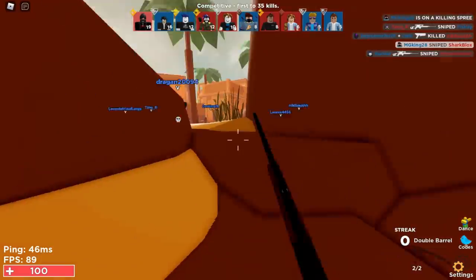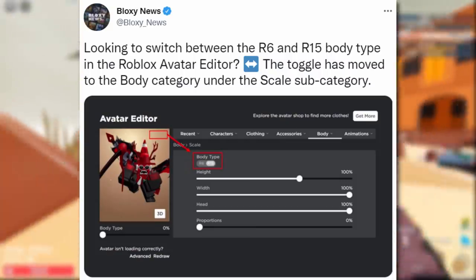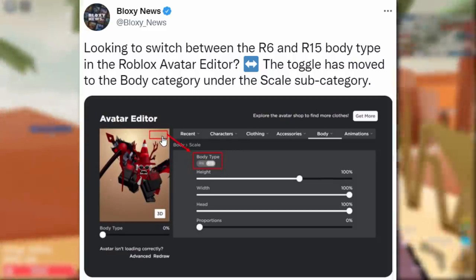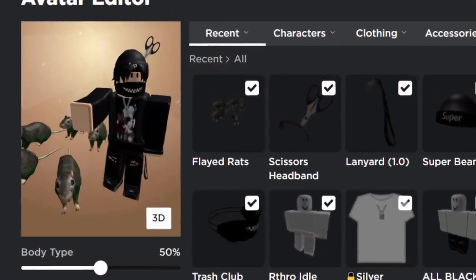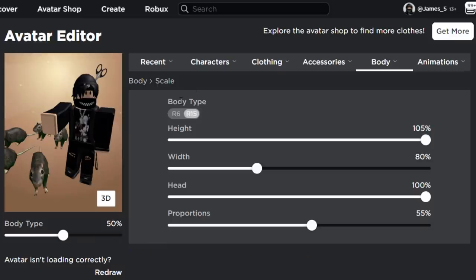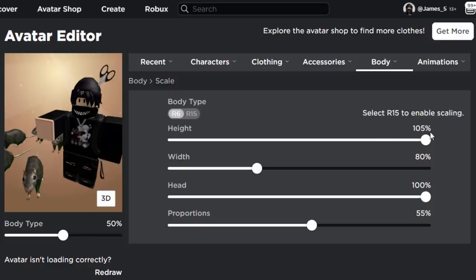Many of you have been asking about this one from Blocks Your News: the R6/R15 body type toggle in the avatar editor has moved to the body category under the scale subcategory. It used to be at the top right, but now you go to body and then scale. I can show you on my James5 account — body type has moved to the scale tab where you can change it to R6 or R15. If you select R6 it shows a message saying scaling options can't be enabled.